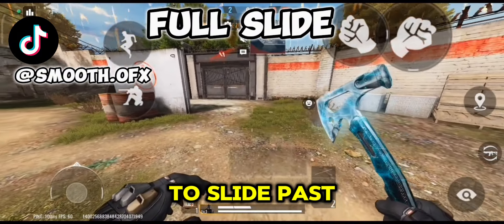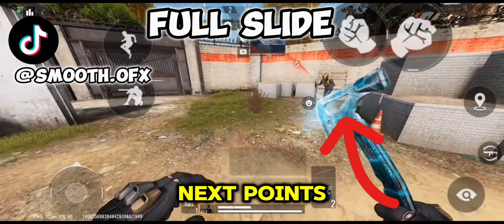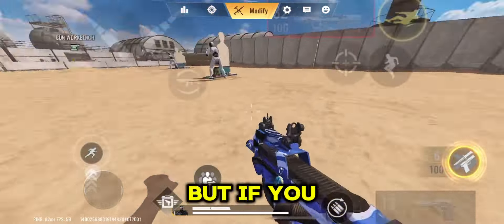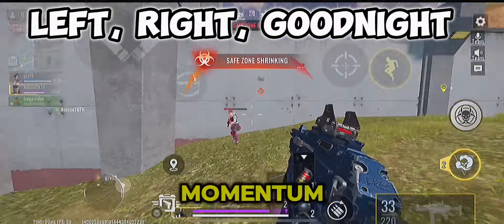This is useful to slide past corners to surprise enemies, but should be combined with jumping. The jump spam in this game is pretty weak, but if you slide and jump, you should be able to get two jumps without completely losing momentum.